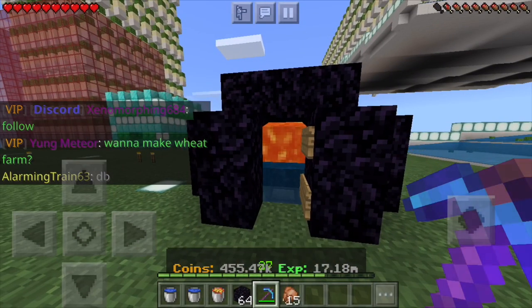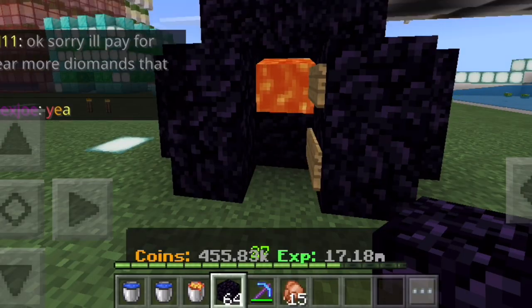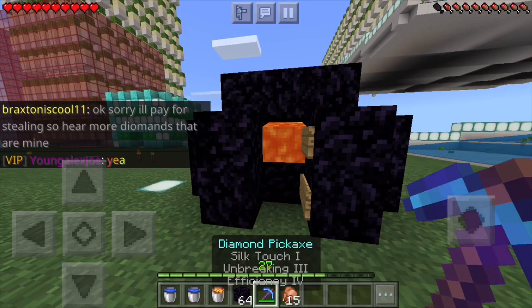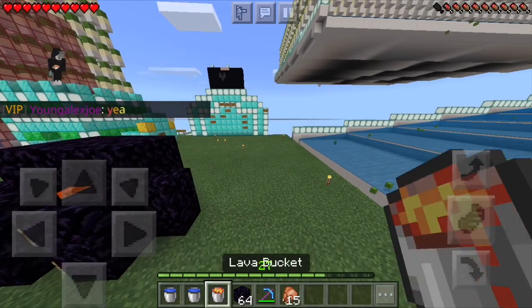All you need is the stuff in my inventory: two buckets of water, a lava bucket, some obsidian, and a diamond pickaxe. You don't need this chicken — I just have it because I'm hungry.